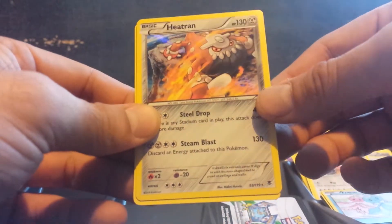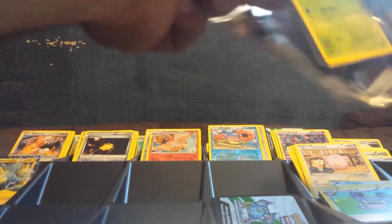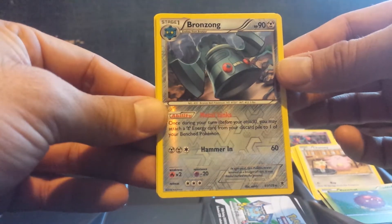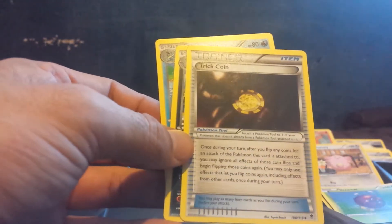A Klinklang reverse holo. Heatran for the rare holo. And Roller Skates. Got a Bronzong reverse holo rare. And Fletchling or Talonflame. Trick Coin.